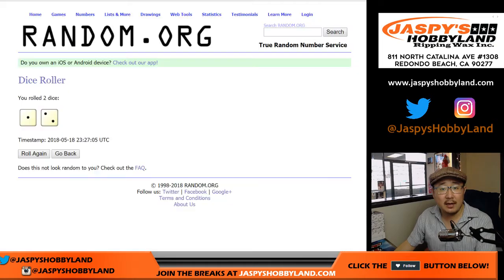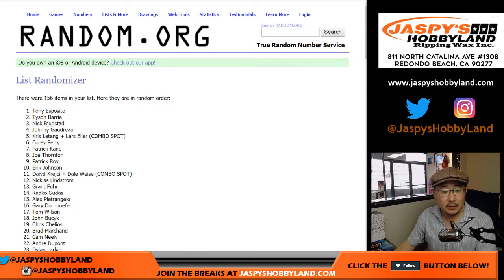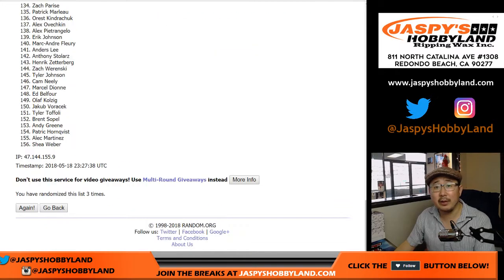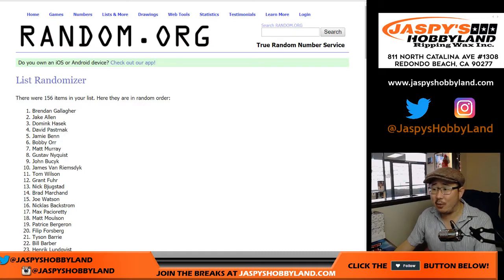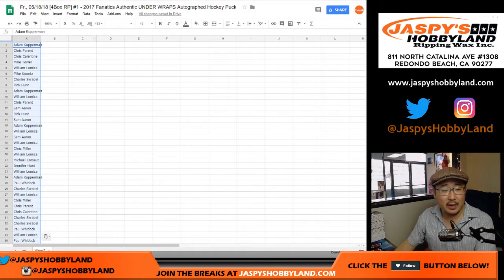Paste that. One and two, three times for the players. So there's 156 right there - perfect. Two and three times. So after three times we've got... Oh, is it Zedeno? Thanks Mike Tower. I need to watch more hockey. He's like seven feet, isn't he? Shea Weber all the way down there.